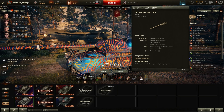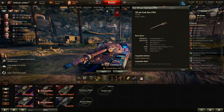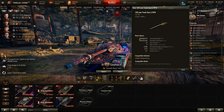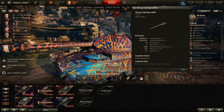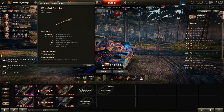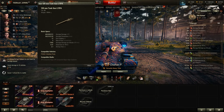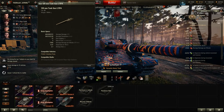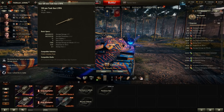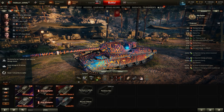1,150 m/s shell velocity on the standard round and 1,350 on the premium round. Sadly, unlike the tier 10, you're not going to have the same very good reload time — 12 seconds reload on this vehicle. I think it's more than fine with the alpha that you have. You have an average DPM of 2,000. The dispersion values and aim time are holding this tank back a bit in certain regards — it just does not handle as well as the tier 10.